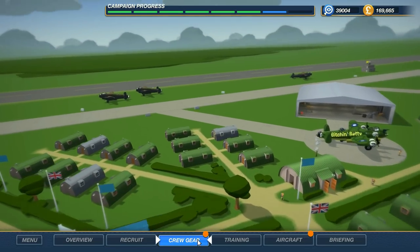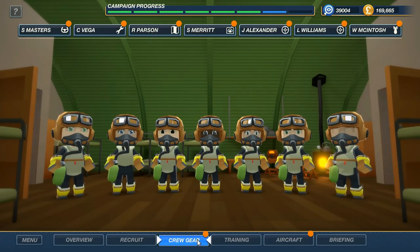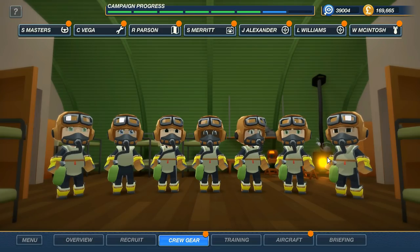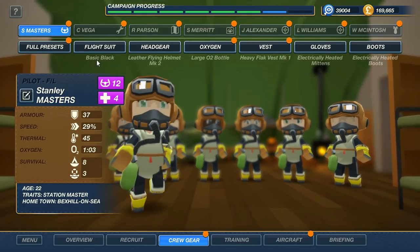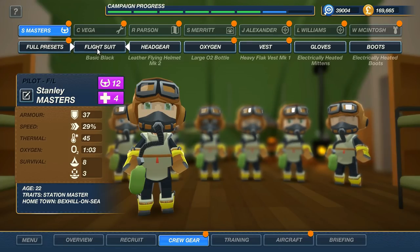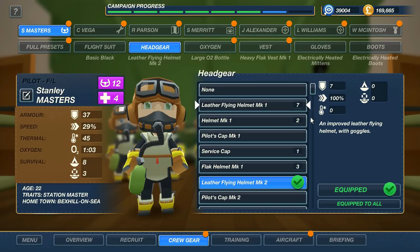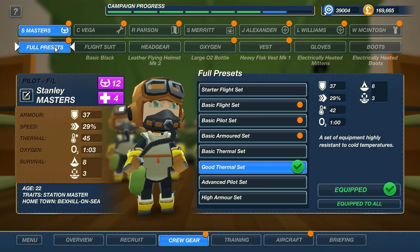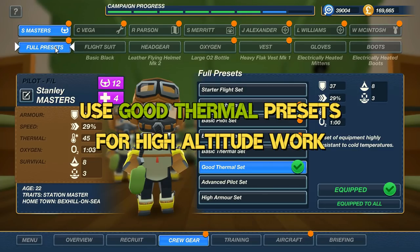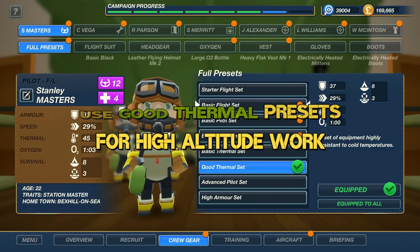I'm going to jump down to the crew gear section. FYI, if you double-click on these buttons, you don't have to go through that zoom-in animation — it takes you right to where you're going. My crew right now is set up for high altitude work — they've got thermal stuff and oxygen stuff equipped. But for this mission we're going to be doing today, we don't need this thermal protection for high altitude work. We're going to be working mostly at low altitude. Let me show you how to go through these presets. You can set your guys up however you want, equipping them individually from person to person — that's great. But you also have these presets set up by the developers that give you good options for every individual role on your crew.